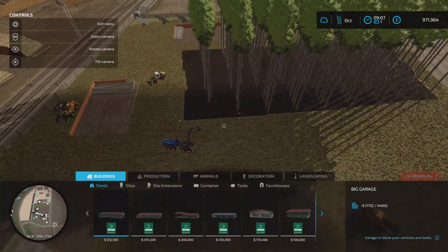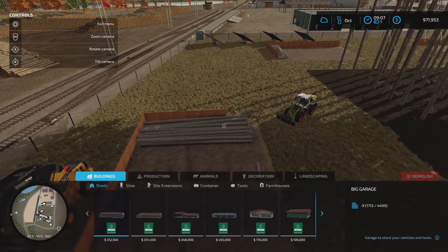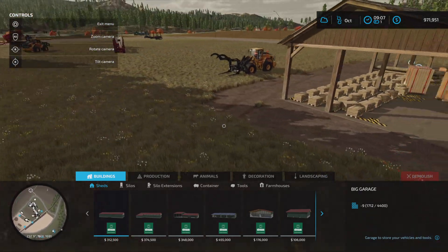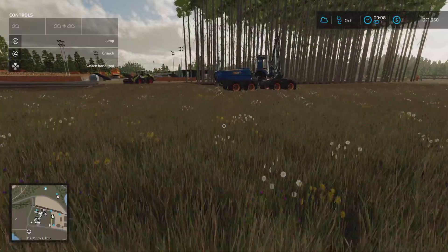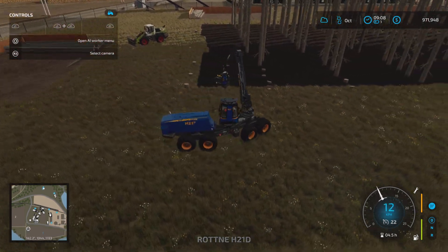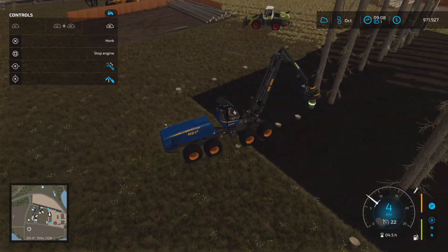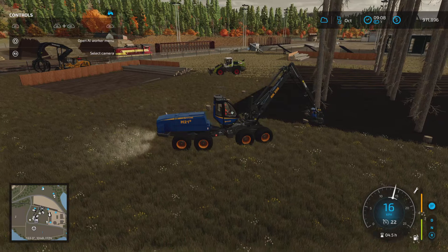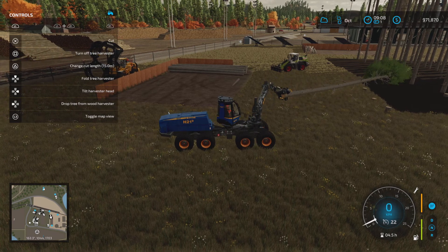We've started cutting down the plantation from the back and filling up this section with the 15-metre bales — you can see they're sticking out of the row a little bit. We've got these off-cuts which I can pick up and chuck into the sawmill. Or I'll just leave them on the ground, stockpile them, and move them over in one go. We'll see if 15-metre logs actually work out to be any better than doing 12 metres, because the off-cuts may become problematic.